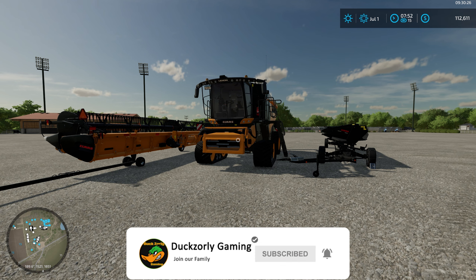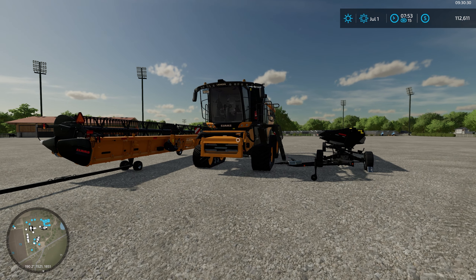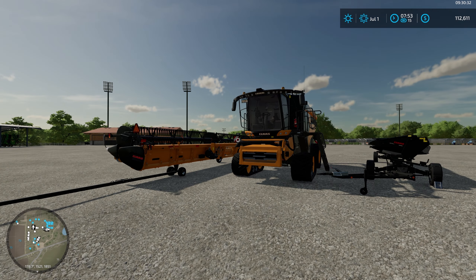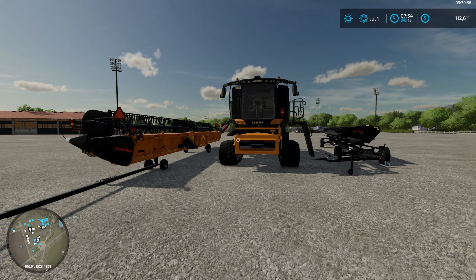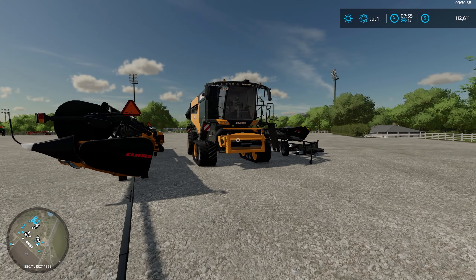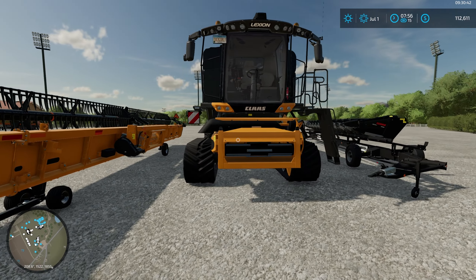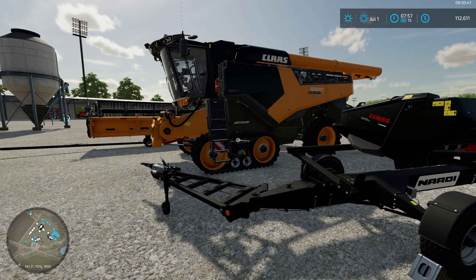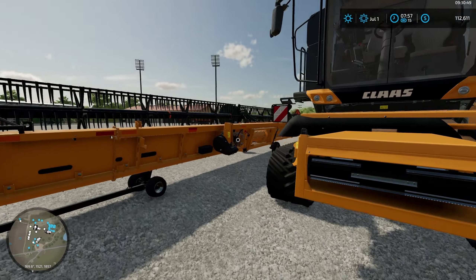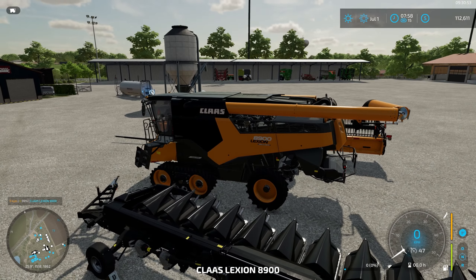Before we get into that, as you can see, this combine looks a little bit different to what we had previously. Our new $8,900 combine — we've actually taken it back to the dealer and given it a lick of paint. We've now gone to the North American livery for the $8,900, so we've just painted it all up and paid for that expense. Something to shake it up a little bit.